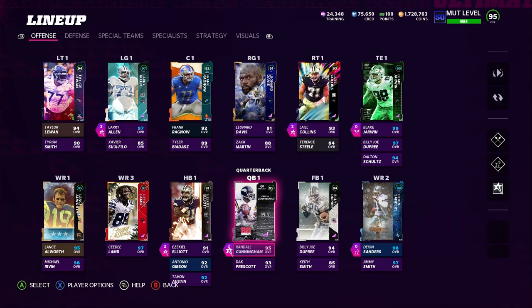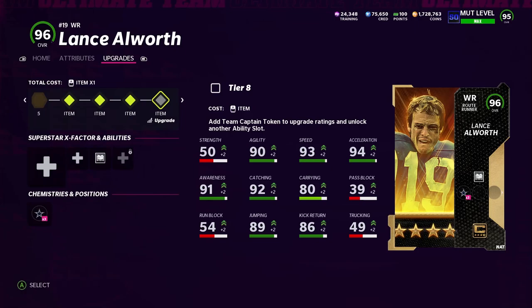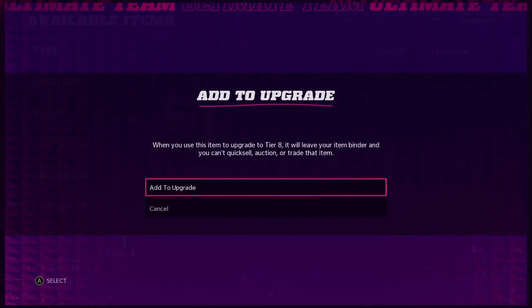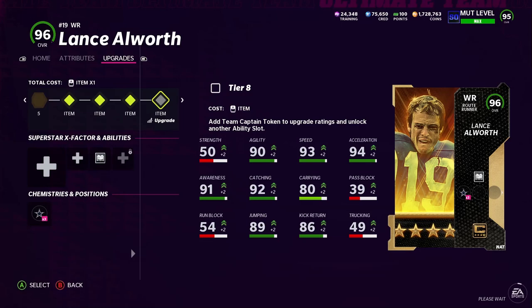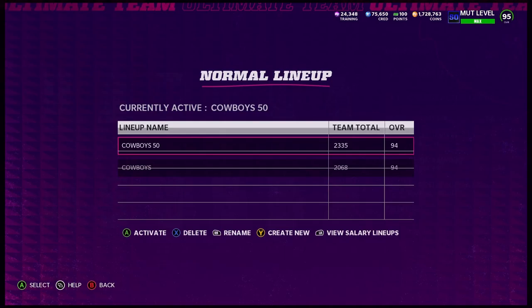He's getting the upgrade because he got the token. I'm going to show you how he's going to be looking with the token added, his stats, abilities, and everything else. Let me add the token and activate the full Dallas Cowboys theme team — right now I've got 50 out of 51.